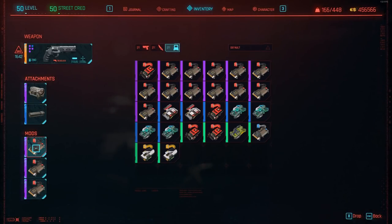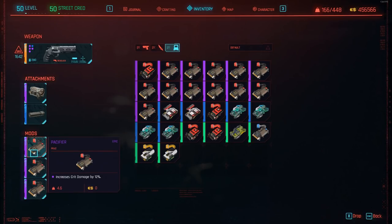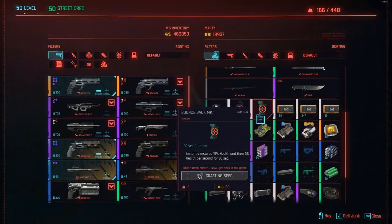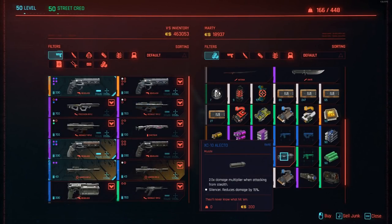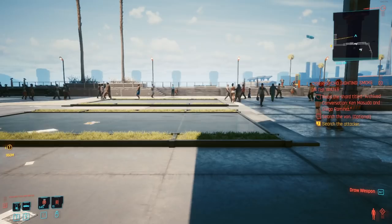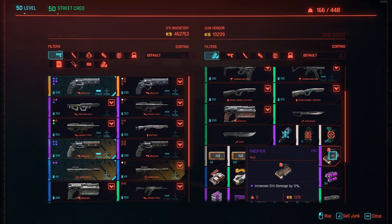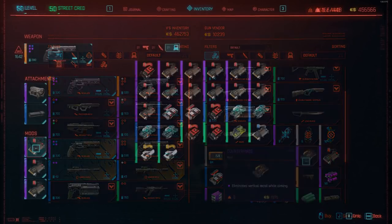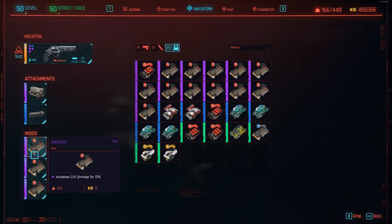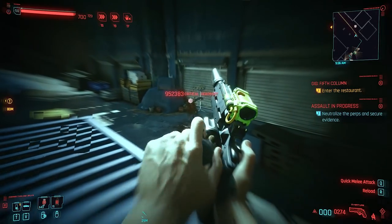For the software mods, apply as many Pacifier mods as possible, as these will increase your overall crit damage by 12% per mod equipped. Getting these mods and attachments is as simple as visiting the numerous gun vendors spread throughout Night City. If you can't find what you need on your first try, walk outside the weapons store and skip time by 48 hours — the vendor will have restocked their inventory. You can also use the duplication exploit posted the other day to duplicate Pacifier mods once you obtain one, saving a ton of time farming — I'll leave a link in the description.